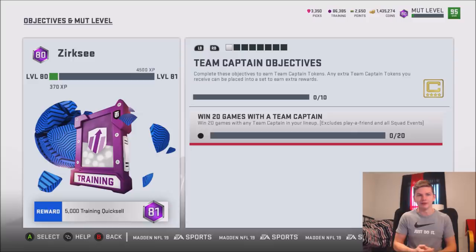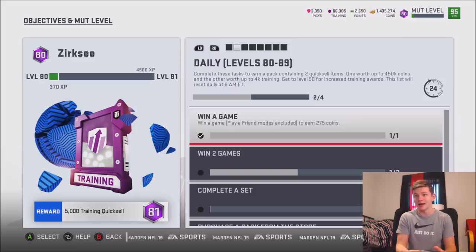For the team captain objectives, all you have to do is win 20 games with a team captain in your lineup — pretty easy, and not counting player friend or squad event games. The new objective list covers levels 80 to 89, with rewards worth up to 450k coins and up to 4k training. Once you reach the maximum level of 90, it'll probably be around 500k and 5k training.